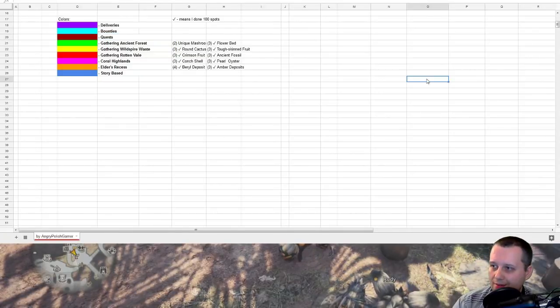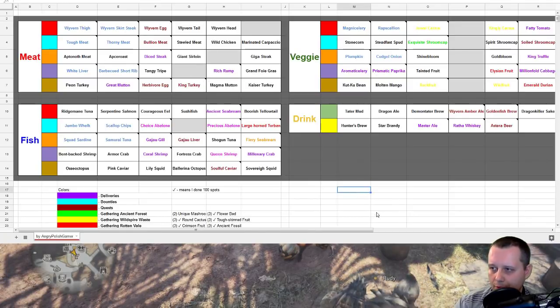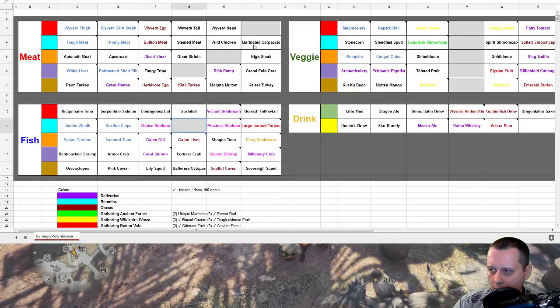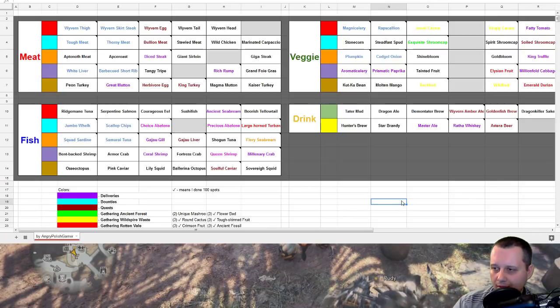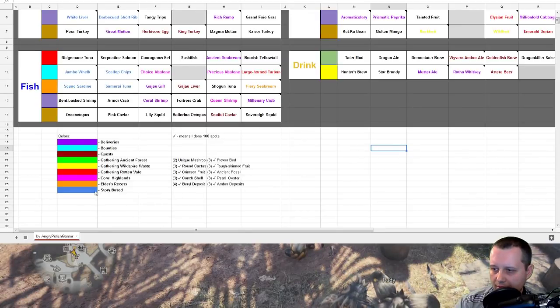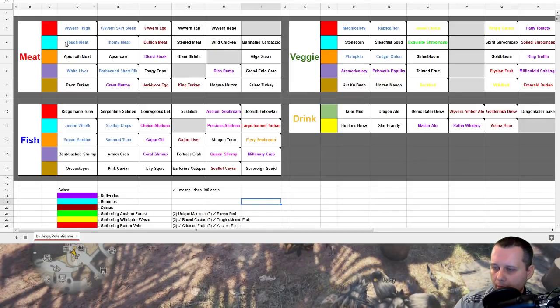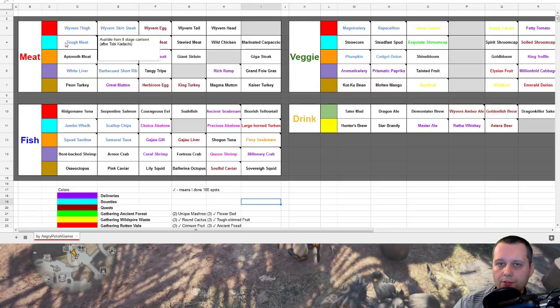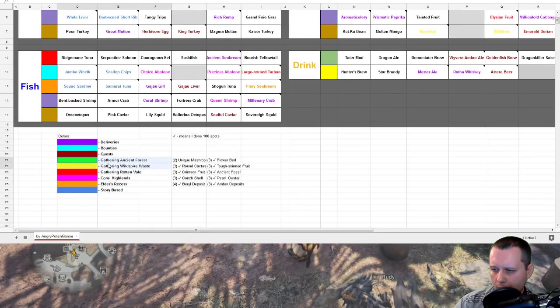I created a list for you - the link is in the description. As you can see, this is the ingredients list with everything I've found so far. I'm missing one fish, three meat, five veggies, and one drink. There are color codes: dark blue means story-based, and when you hover your mouse you will see details like 'available from the start' or 'available from second stage canteen after Tobi-Kadachi mission.'